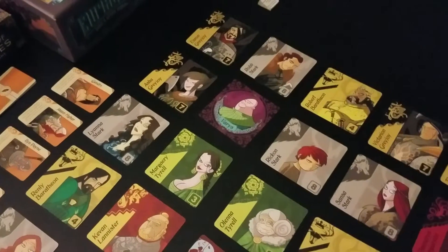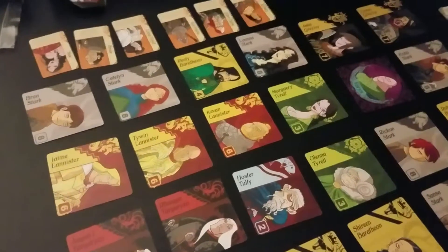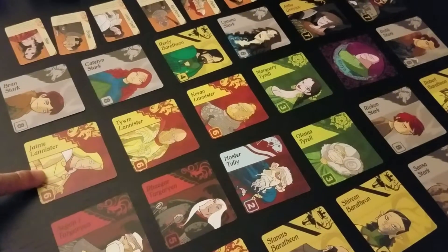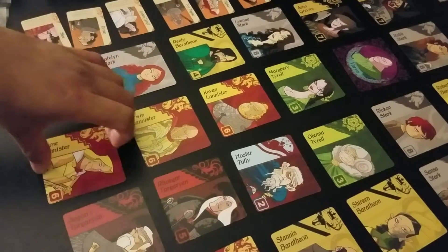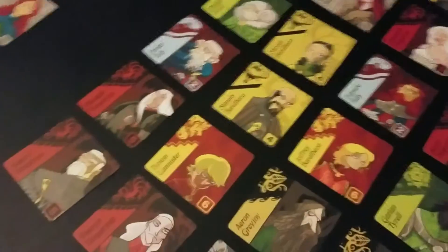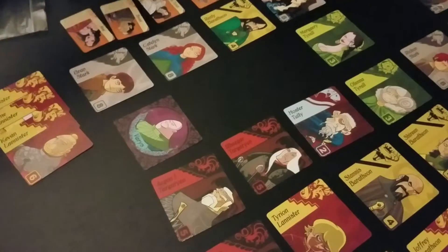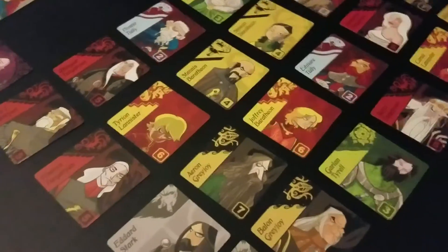Varys is right here. I'm the first player and the most cards I can grab in one swipe is House Lannister, so that's what I'm going to do. I'll grab the cards first and then move Varys — I'm going to take him from here and move him all the way down, after I've claimed House Lannister. I take the card he lands on plus all the others in that path. There are six Lannisters total on the board. I'll move Varys and take the House Lannister banner.